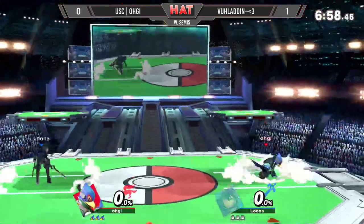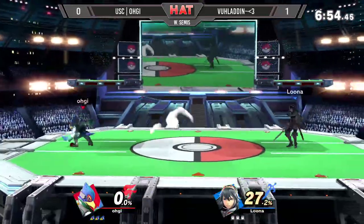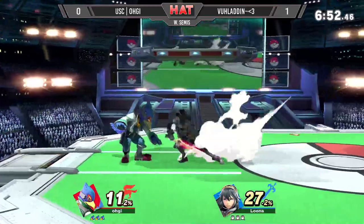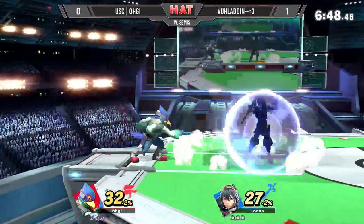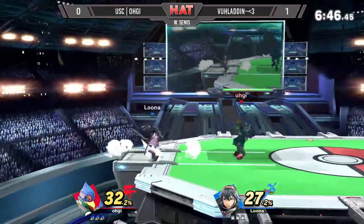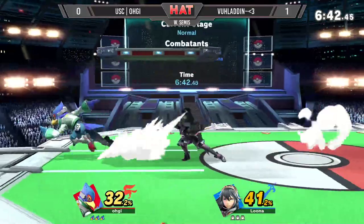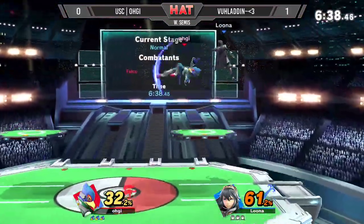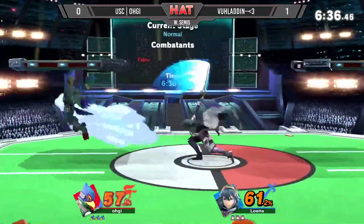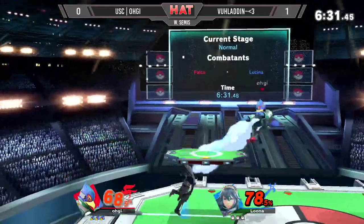Getting right into it — game number two. Aladdin took game number one pretty convincingly, but OG is showing some promise with his kill confirms and his use of the reverse up-tilt. Another side-B there. Aladdin just patiently waiting for OG to throw out another option. Up throw, up air — quick damage. Into the forward air, into the sliding forward tilt. Not much else, unfortunately.